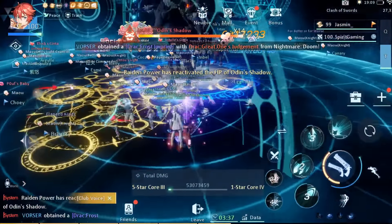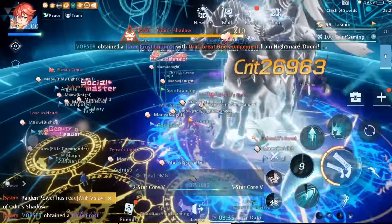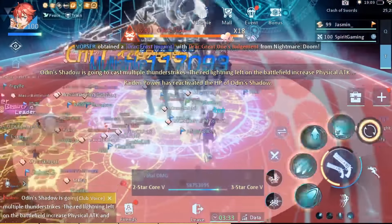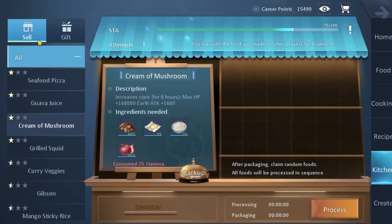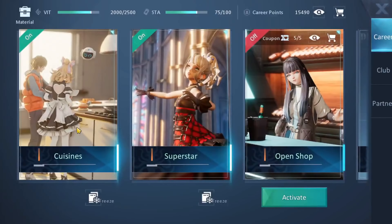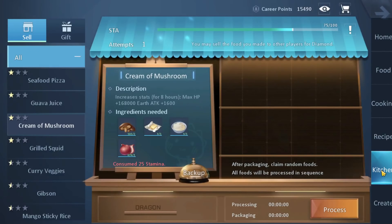Just open the shop, make some goods, and invite your friends so they can buy your stuff for free. To make diamonds from the career system, you want to go to career and then go to cuisines or superstar depending on what you have. I will go to cuisines, go to the kitchen button over here, press on the sell thing right here, and make something. For right now I have only the ingredients for the cream of mushroom, but then you want to press backup and process.